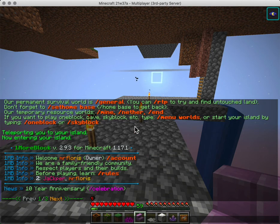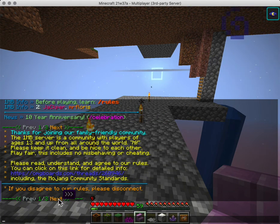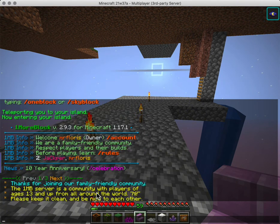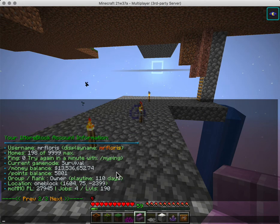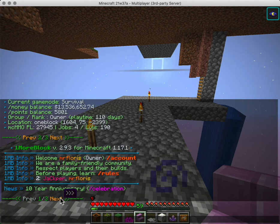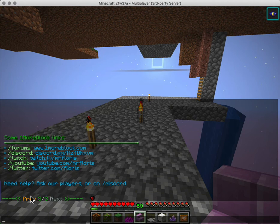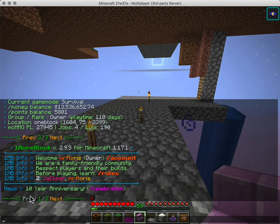When players log in they see the message of the day and learn about their account and the rules. It's page one, then page two, then page three which is our social information. Through actually reading, people can learn a lot on the server, and I love that we can use CMI to put it all together.